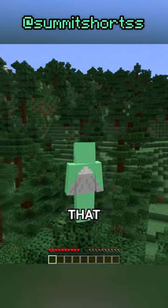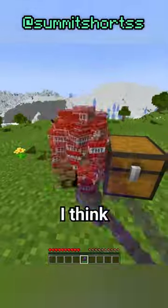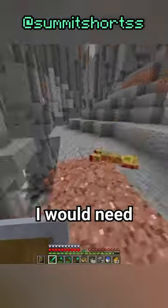But ancient debris can't be that hard to find, right? Wrong. Ancient debris only spawns in veins of 1-3 blocks per chunk, and while most people use beds or a really good pickaxe to look for it, I think a couple stacks of TNT would probably be more fun. So I began collecting the materials I would need.